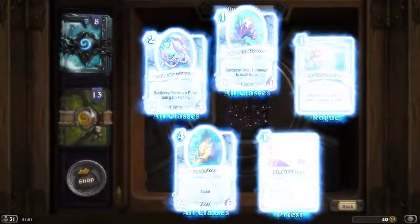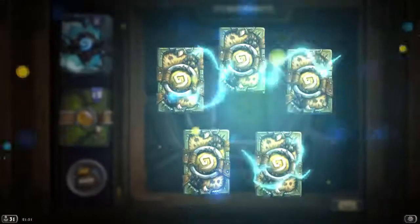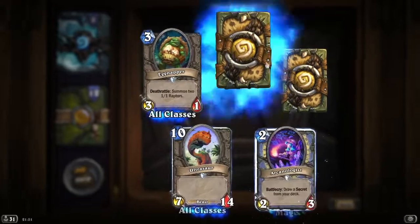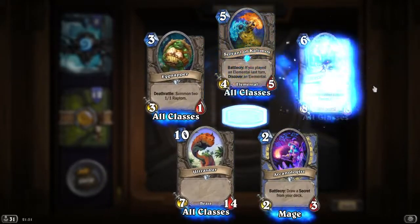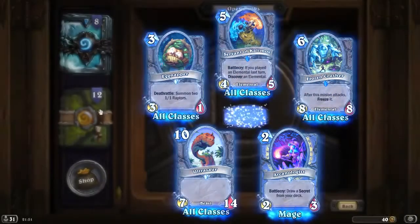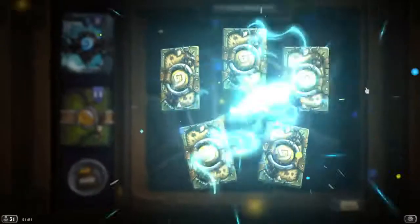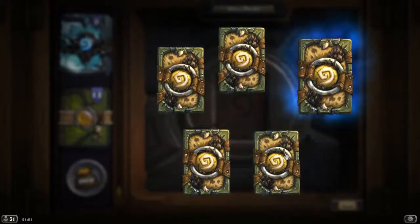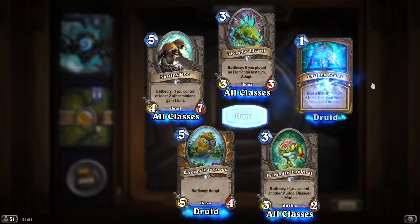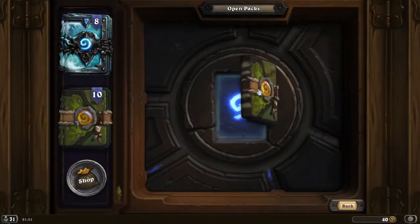Kalaka Crawler — dust. Two rares at least. Servant of Kalimos. Frozen Crusher again. Rare is Earthen Scales, nothing great there, more dust.